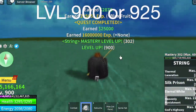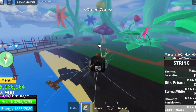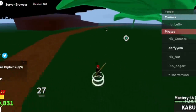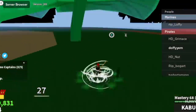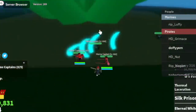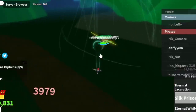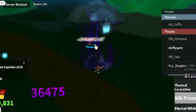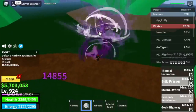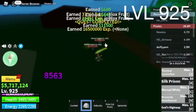The goal here is 900 or 925. Why or? Because the next mob, the Marine Captain, is really hard to defeat for some people. If you can defeat them, go for it. Just lure 5, use your gun, dodge, use your observation haki, then X skill and V skill. If this is easy for you, go here. But if you're having a hard time, go with the mercenaries or Jeremy. The goal here is to reach level 925.